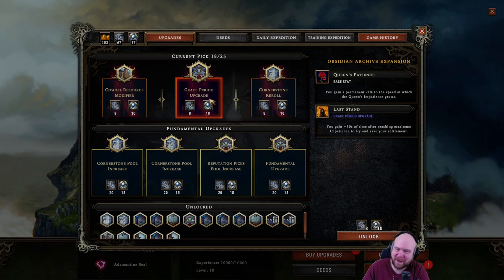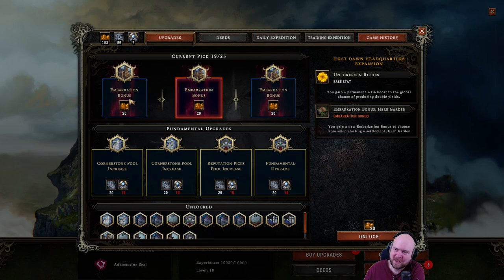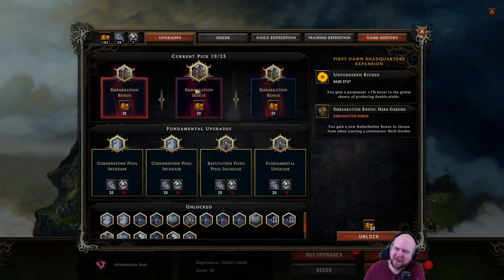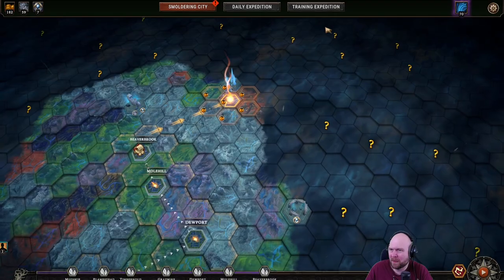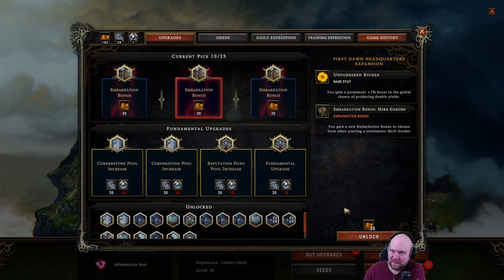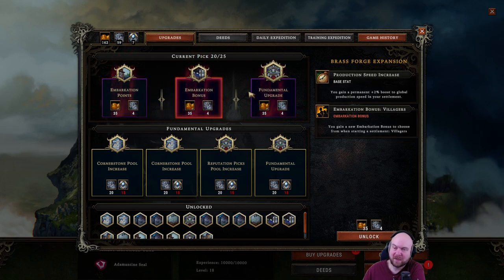Last stand is kind of helpful at prestige 20, so maybe I should grab that. Embarkation bonus — bringing more food is whatever. An herb garden? I don't already have a small farm, so let's get the herb garden. Embarkation points, yes. Villagers — ooh.